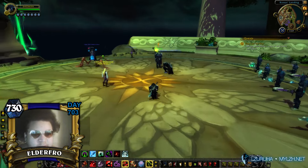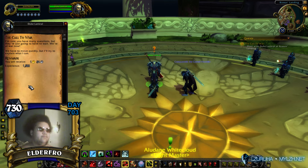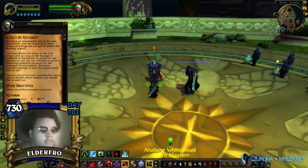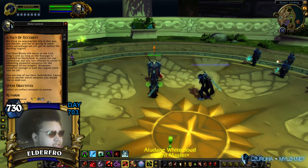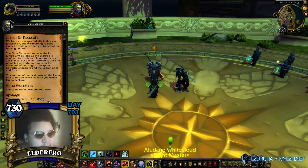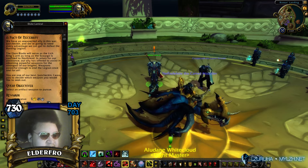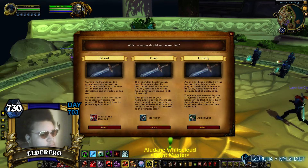We're going to go for the Blood DK artifact first as well; I will be doing Unholy and Frost after. I'm sure you have many questions, but they're going to have to wait. We're at war now, we have to move quickly. A Pact of Necessity: we have an unexpected ally in this war. We're going to need every advantage to defeat the Burning Legion. The Ebon Blade will serve as the Lich King's arm as long as the Scourge are confined to Northrend. In return for our assistance, our allies offer to help obtain powerful weapons for the strongest of our knights — weapons powerful enough to end the Legion once and for all. I want you to decide which weapon you would like to seek out. We will have our revenge.